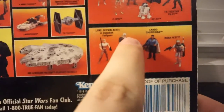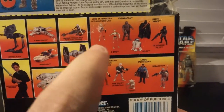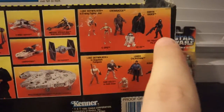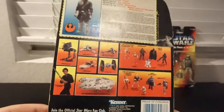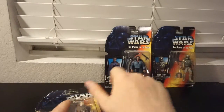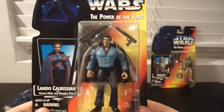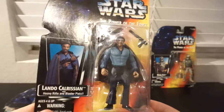You'll see it actually has waves shown on the back. Most of wave one didn't have Leia or Ben or Luke or Han up on top, but they showed some of the new figures. I really liked this carried over from vintage, where they show you other toys on the back — nowadays you get none of that. And then you've got Lando — super buff.